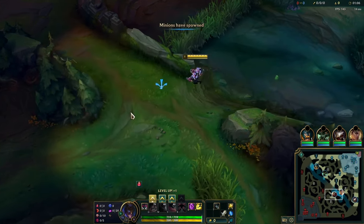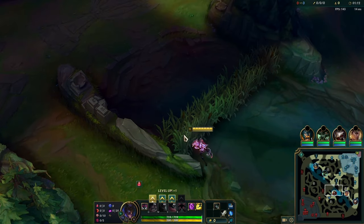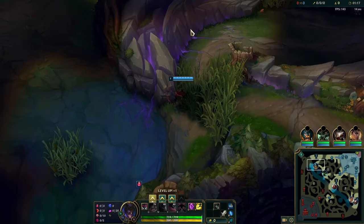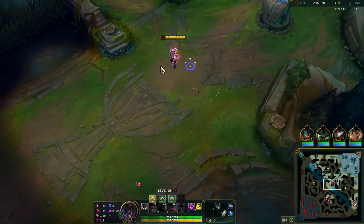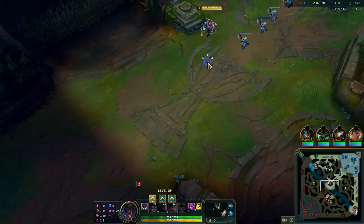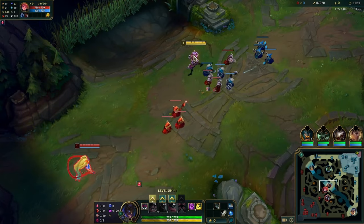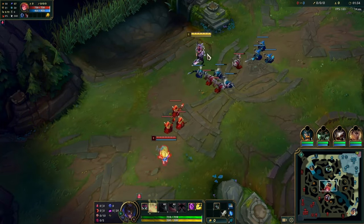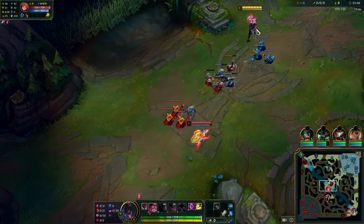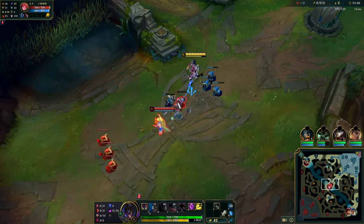I end up going for a ward on the enemy Wraiths at about 1 minute 8 seconds, because I got control over the right side bush. They have an Echo Jungle and I know he's either going to start Wraiths or Red Buff, so the ward is quite greedy. Be very careful when you go for these wards because if the support is behind Red Buff, you can get poked really hard. But I decided to flip it because it's Echo Jungle and I can get valuable information — he starts Wraiths, so we know he's going to do Wraiths, Red, then Krugs.